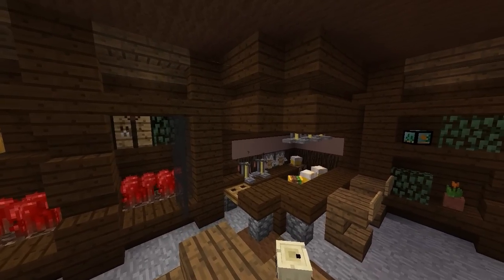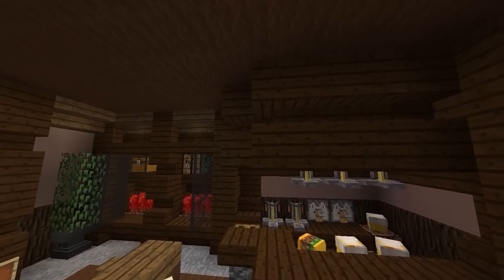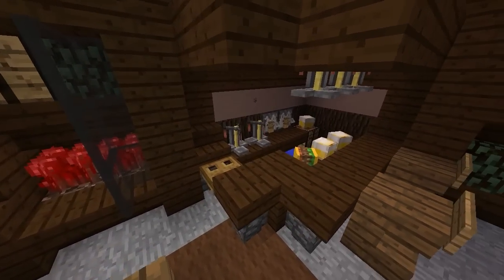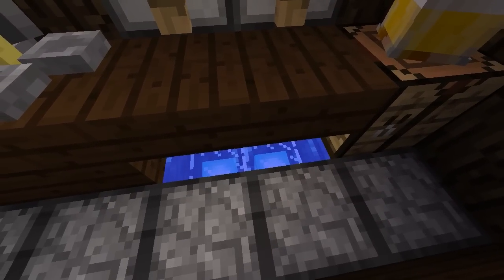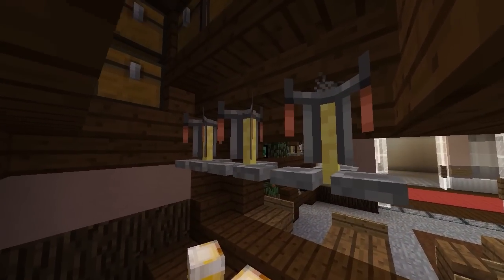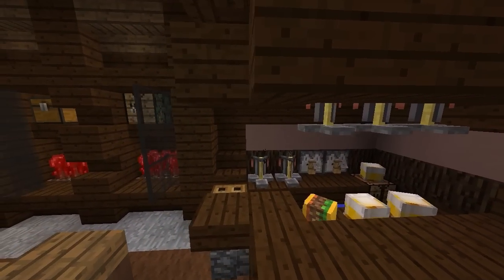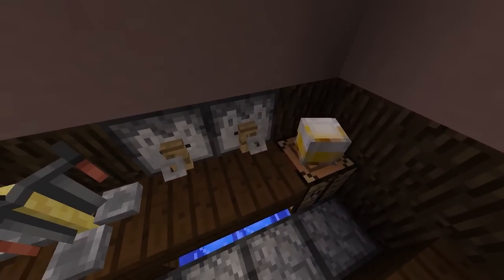Over here is our brewing station — how cool does this look? It's kind of like a little bar area where you can actually go and brew your potions. Inside, this is where all our brewing stands are so you can brew your potions right here with water down there to fill your water bottles. There are also some more brewing stands over here which look really cool — like the taps that you'd pour a drink from at a bar, but they still work as brewing stands.